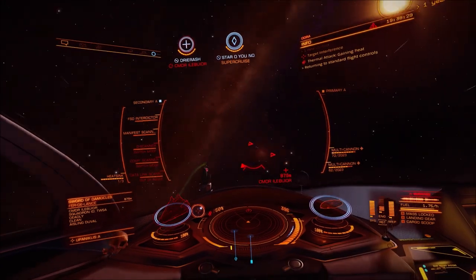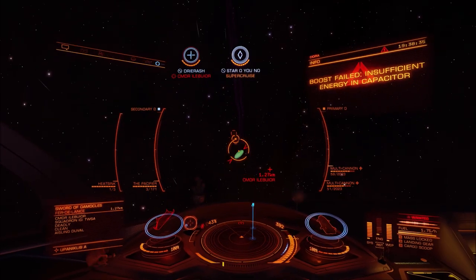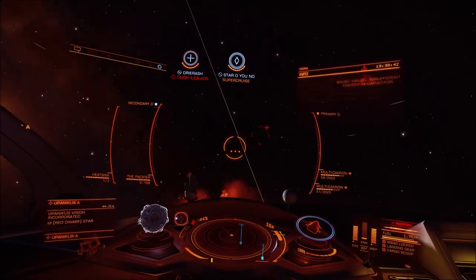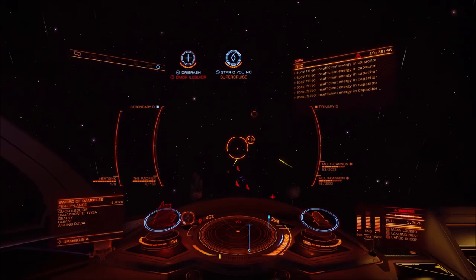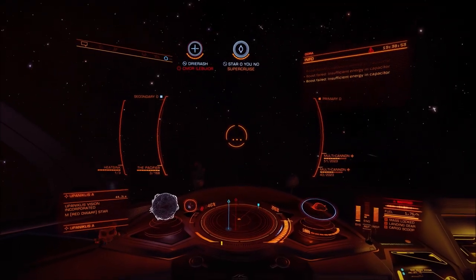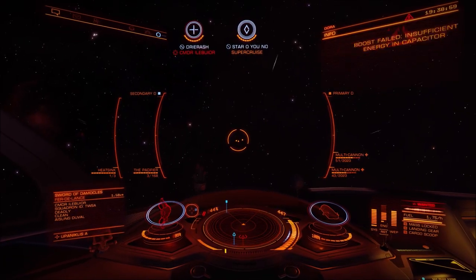Here I'm battling an FDL which is attacking my wingmate, so I'm trying to help out as best I can, but basically I'm just a distraction. When that ship turns on me my shields melt and I have to get out of there pretty quick. But to be fair, it can be a nuisance, and the advantage of being in an Orca is it's fast and can jump out on most things. Most ships that are going to be a danger to you, you can get away from pretty quickly, either by low waking or just straight lining it out of there.